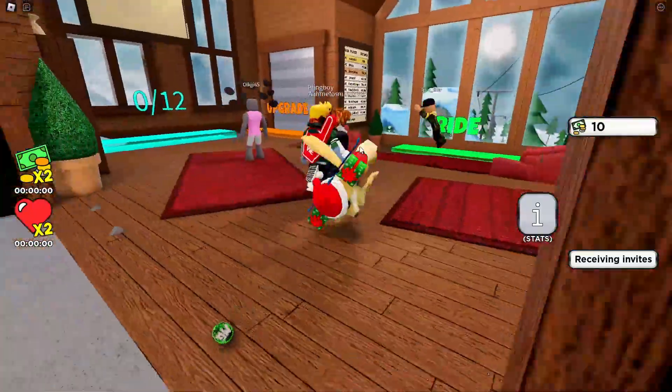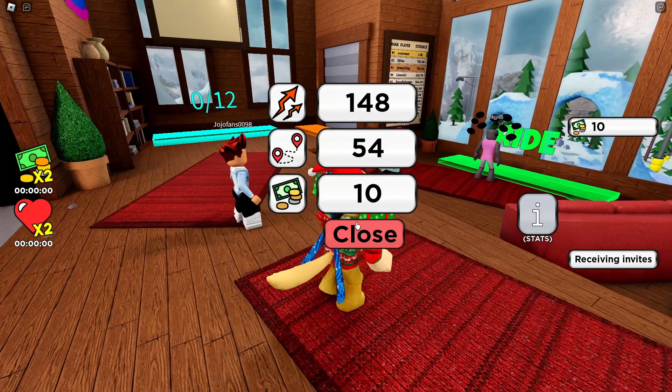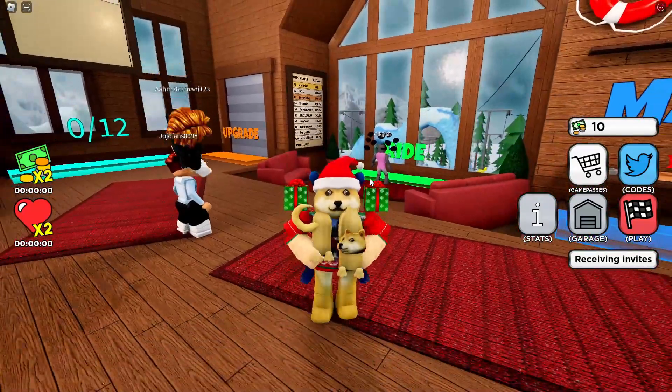All right, I think I got 148 meters — or is it 54 meters? I don't know which one I'm supposed to look at. I think this is your distance and this might be speed, I'm not sure. But I got 10 coins — that's pretty good for risking our life. I don't know if that's a lot.